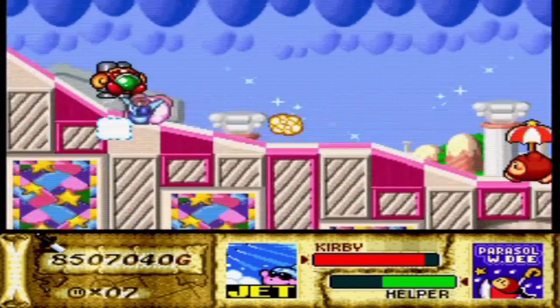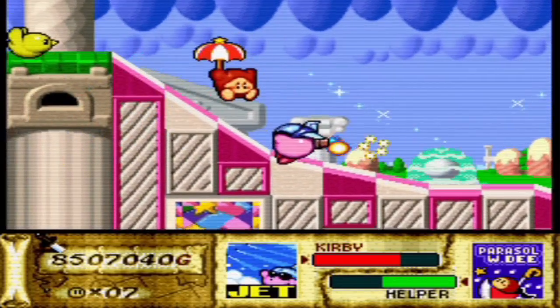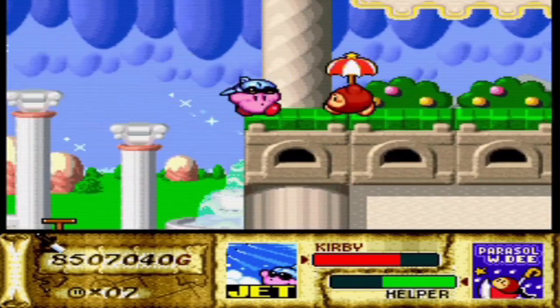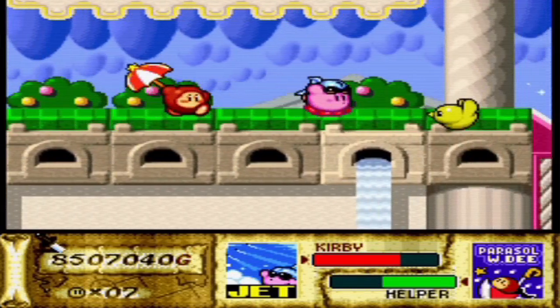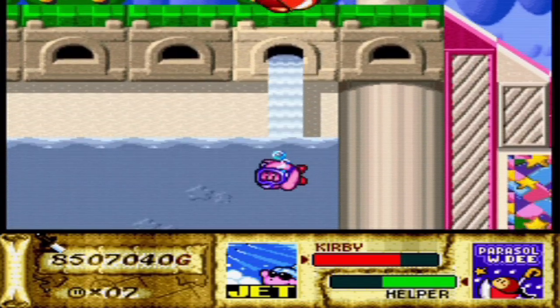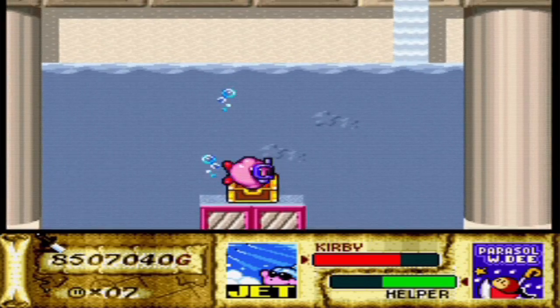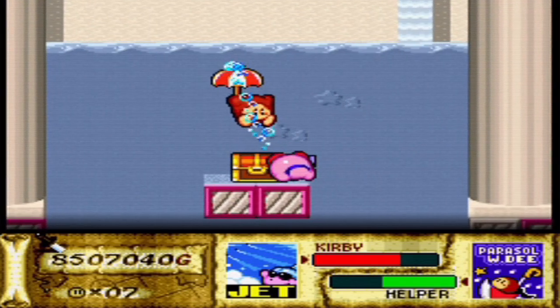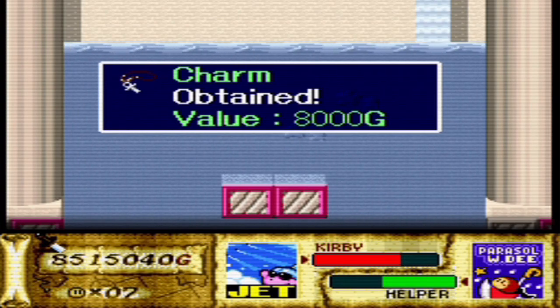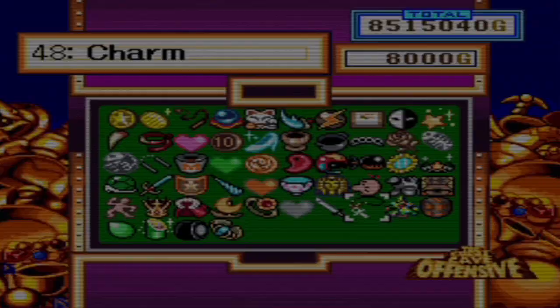Let's use Jet. Basically, what we're doing starting off this time is we're going to get that treasure that I missed. There's supposed to be a waterfall — you can actually drop through this block right here with the waterfall coming out of it. By doing so, you drop down here, and that's where your treasure is. This is the treasure I was missing in the last episode. The Charm. Finally.